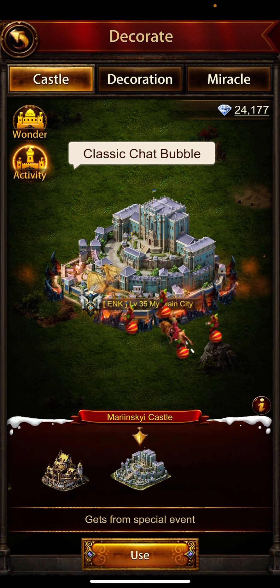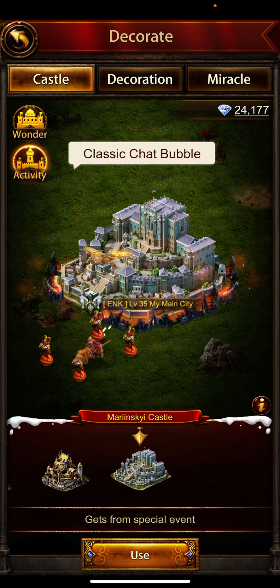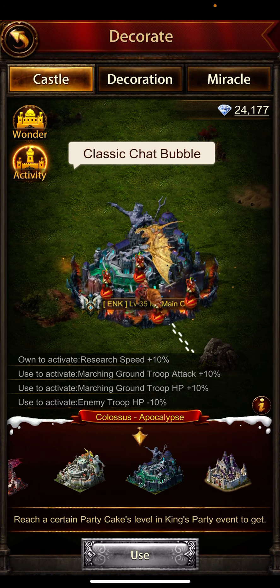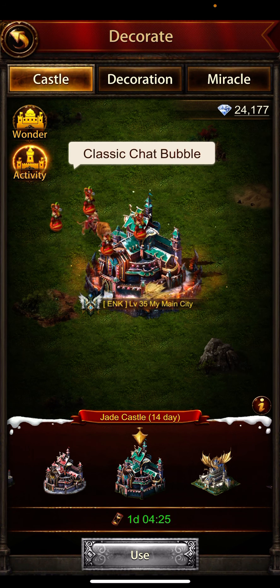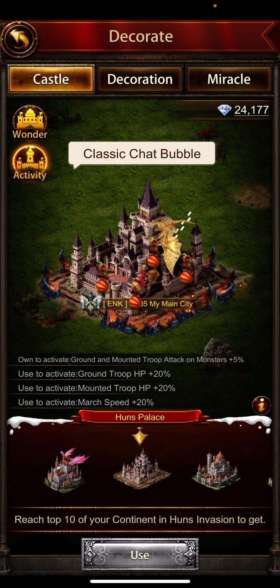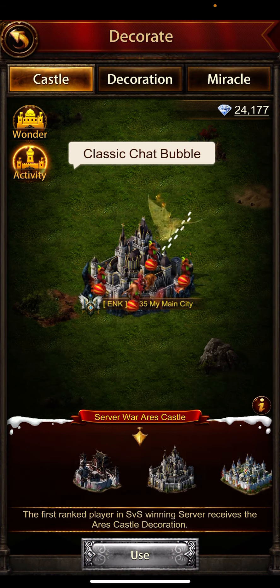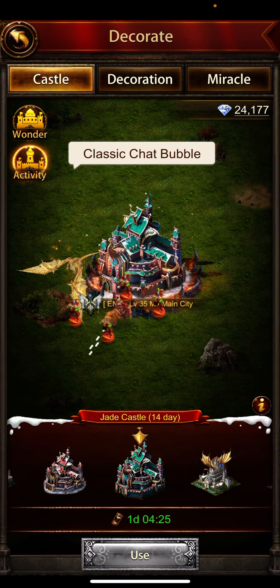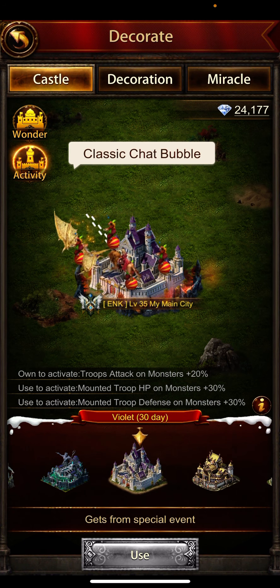You can tell a decoration is permanent because the banner in the middle doesn't show any time limit. This one had 14 days and this one is 30 days. For any decoration that has a time limit, like the Jade castle, they give the time limit in brackets on the banner. That's how you can check both the time limit and the buffs.